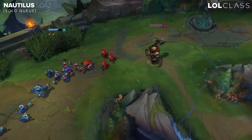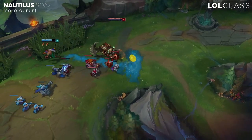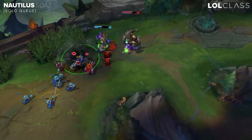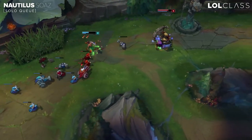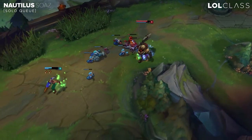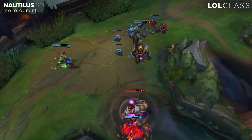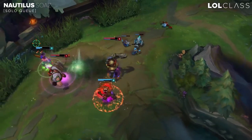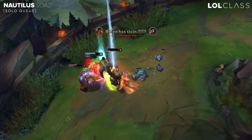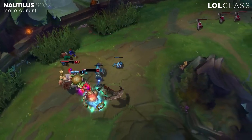The strength of Nautilus in solo queue is the same as any other tanks really. He's stronger than Malphite in lane because he's able to push with the E and W. The only difference is that he's not so reliable in terms of engaging — he has his R but people can run away, so he's just like a super tank that annoys the frontline a lot with the E.